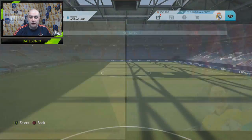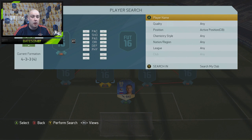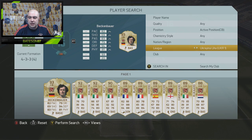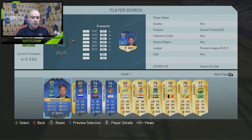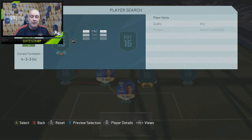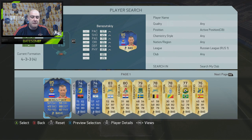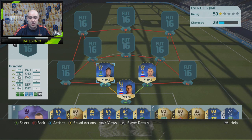A lot of these we actually packed the other day, but a lot of them we did have to go out and buy, and the prices seem to have gone up a lot. In the centre-back positions on the left we go with Granquist — 52 pace, absolute speed demon. And joined by another speed demon, the 57-pace Berejewski. This guy always gets a team of the season. So 285-rated centre-backs jump in at the back.